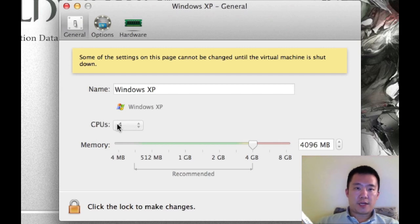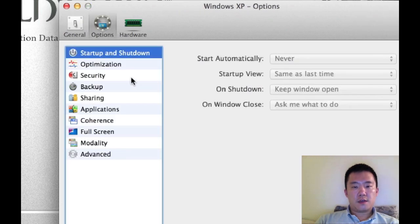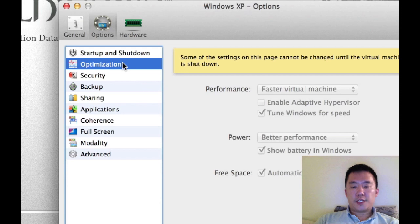So I gave it 4 CPUs. It does say 2 gigs of RAM as recommended, but I'm giving it 4 gigs of RAM. I also set the optimization to faster virtual machine.